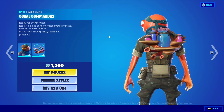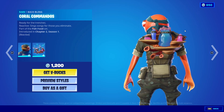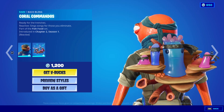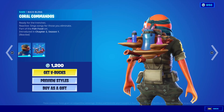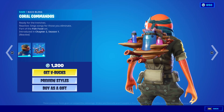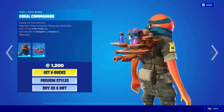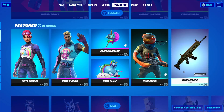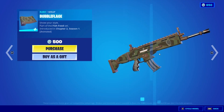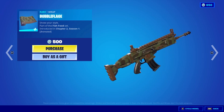For back blings, the Sloppy Swap back bling is reactive — it sings songs for each player you eliminate. It looks great and I didn't even notice it before. Many members only looked at the skin and missed this back bling. Each elimination triggering a song is quite cool — it's like an energetic boost. I love it.